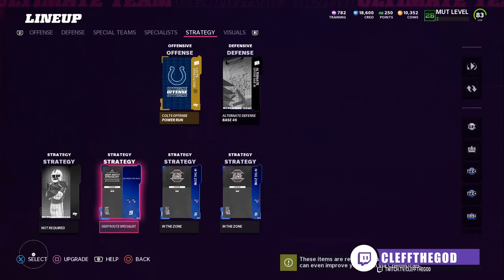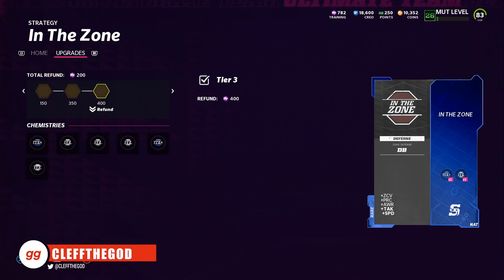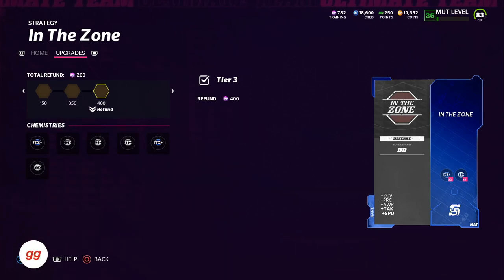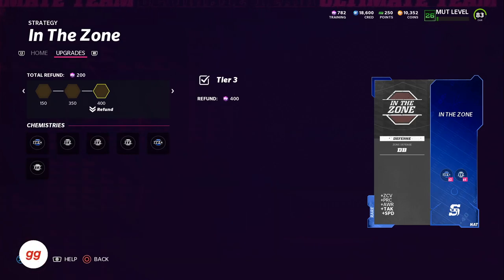That's what I have on offense — definitely the best one. Then over here on defense, we got 'In the Zone.' In the Zone is the best one on defense. This is for your DBs — your user, your corners, your safeties. You need this to keep up with Jamar Chase, Tyreek Hill, Davante Adams. You need these strategy cards — these are huge.